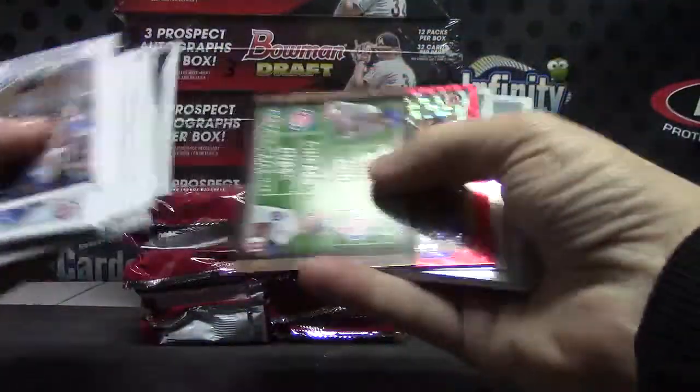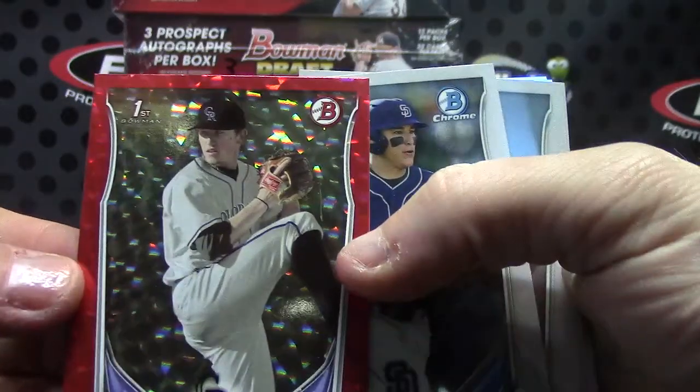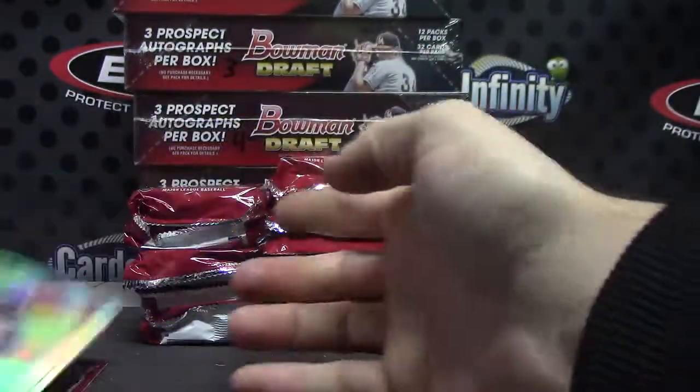Here's some color right here and it's red. Kyle Freeland. New Refractors: Michael Chavez and Cole Stewart.